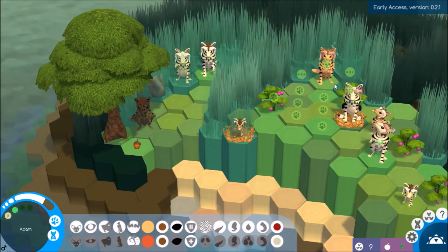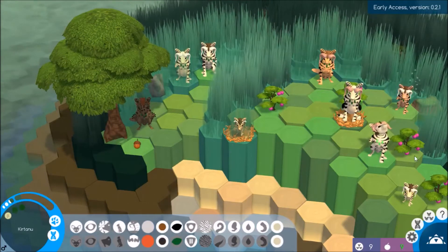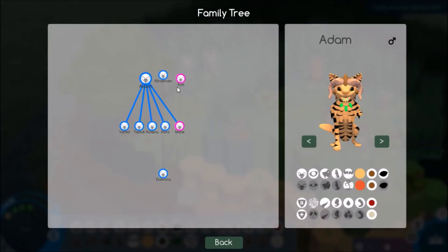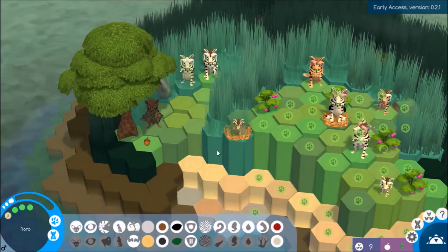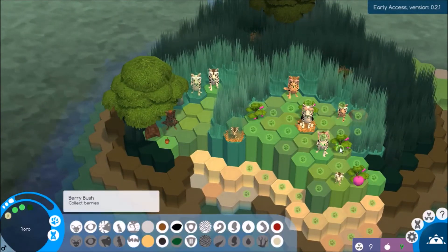Adam's still got a little bit of lifespan left — I guess he can scout this area out. This is Raro — I've got a lot of males and only two females that can breed. Let's look at the tree: yes, only two females total. Adam and Eve have had five offspring — four male, one female. Cure Van Van has had one offspring with Mira, and will have another with Eve, also male. Not a lot of females — that could be a problem.